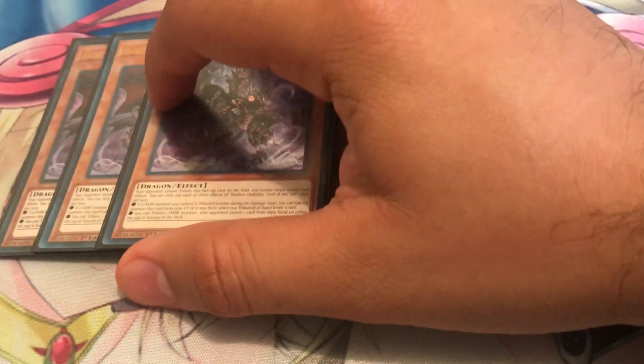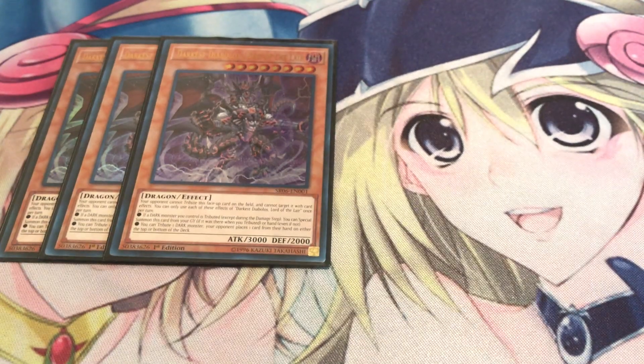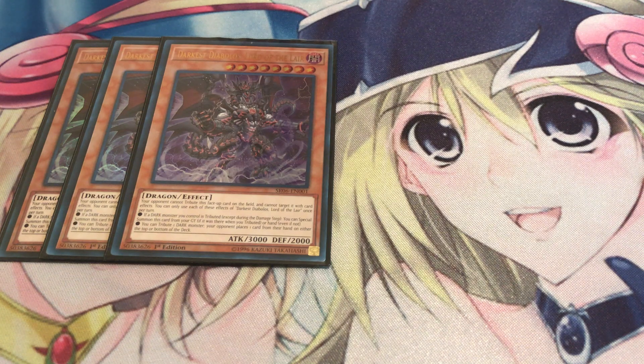Starting off, you're running your big boss, Darkest Diabolos, Lord of the Lair. Really amazing card because he's easy to summon out — whenever you tribute a dark monster you control, you can special summon this card from your hand or graveyard. Once per turn, you can tribute one dark monster and your opponent places one card from their hand either on top or the bottom of their deck. It's better to use that at the start of the duel to hinder their draw phase. He's a 3000 attack beater who can't be targeted or tributed by your opponent, so he cannot be Kaiju'd. Darkest Diabolos is definitely one of the best boss monsters.